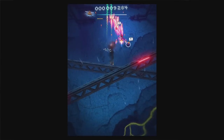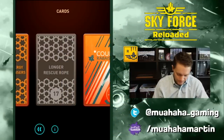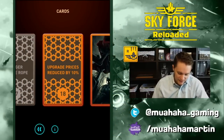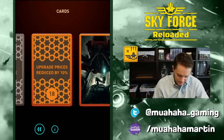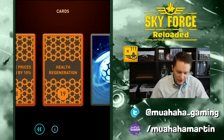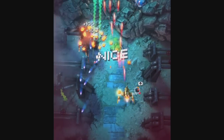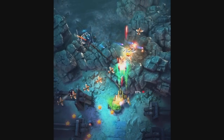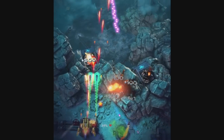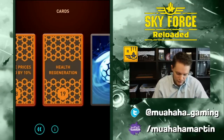Longer Rescue Rope lets you sit further away from humans you're trying to pick up so you can collect them without being right on top of them. Coupon reduces upgrade prices by 10% — self-explanatory. Health Regeneration means if you take damage during a stage you slowly accumulate your health back up to 100%. But be aware — even if your health regenerates back to 100%, you still won't get the untouched bonus.